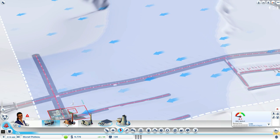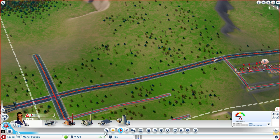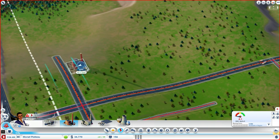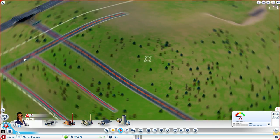We're going to start off with a coal power plant. The wind is blowing that way, hey? And I think what I'm going to do is leave this area free and just have a really nice dense thicket of trees running along the outside of this avenue.